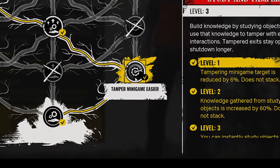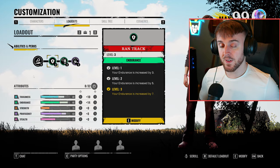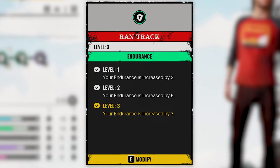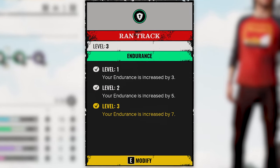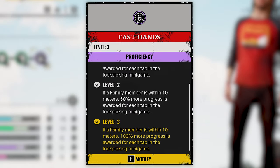For my ability, I am using Tampa minigame easier, knowledge gathered increased, and instant study. Moving on to the perks, I am using ran track for the increased stat boost to endurance, extra drip so that I receive six HP for 12 seconds after I use a health item, and fast hands so that whenever a family member is within 10 meters, 100% more progress is awarded for each tap in the lock picking minigame. Honestly,